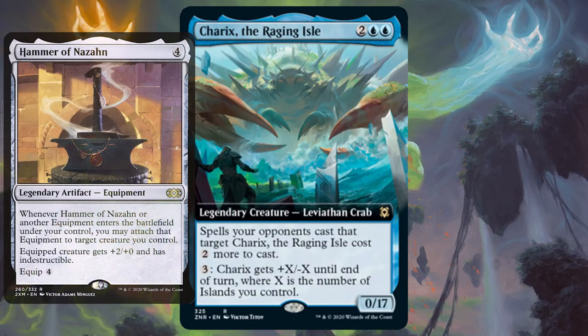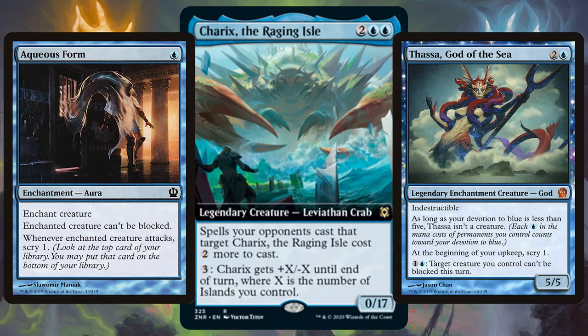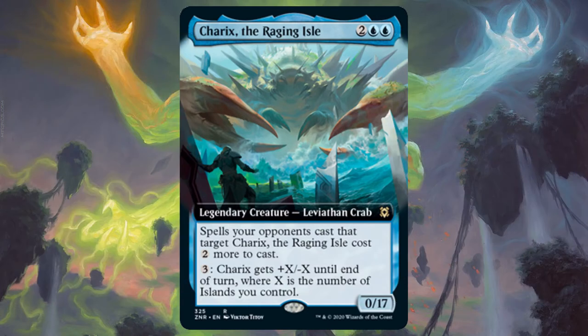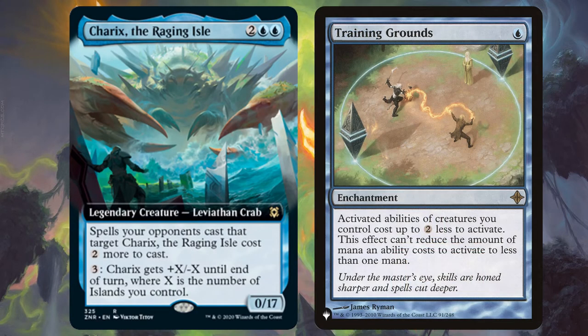Get in those big boy artifacts like Hammer of Nazahn and Sword of Feast and Famine, and in no time your opponents will start getting crabby. Throw in more cards like Aqueous Form and Thassa, God of the Sea, and really stock up on ways to make Charix unblockable. The Gathering the Magic Card of the Deck award goes to Training Grounds for your Charix deck — cheapen Charix's ability and make him extra strong but extra cheap.